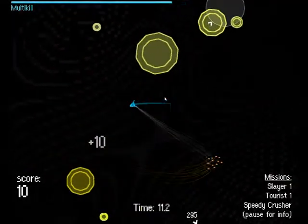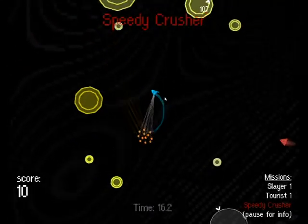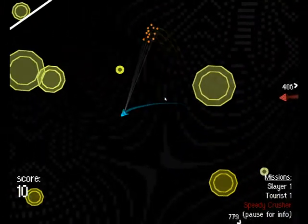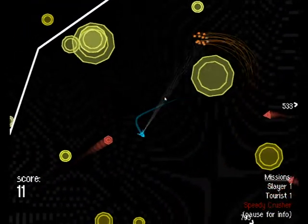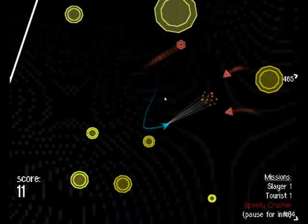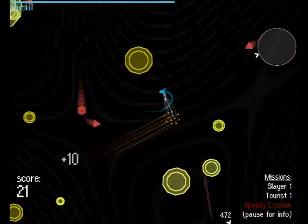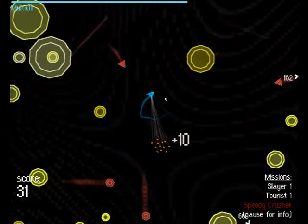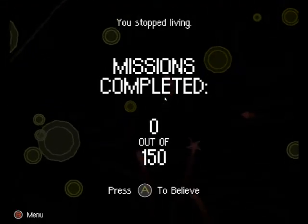Got that one. It's trying to block. Okay, so I can no longer do the Speedy Crusher mission because I ran out of time. Whoa. Yes. Out of my way. Got that guy. So what we kind of need to do is get them between you and your mace.